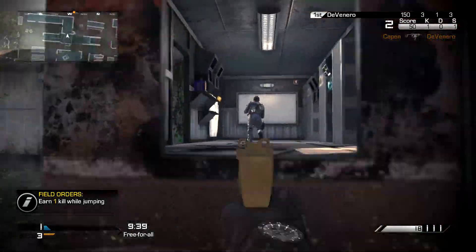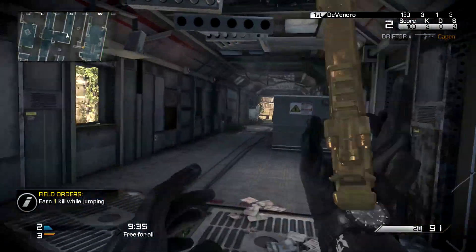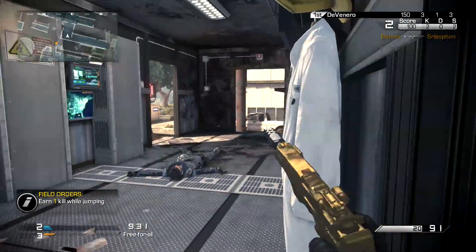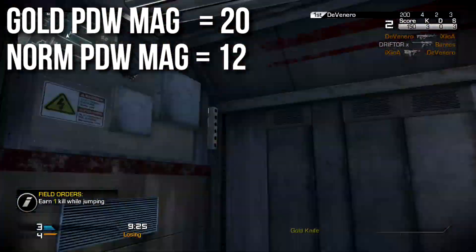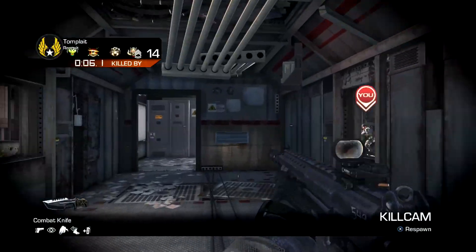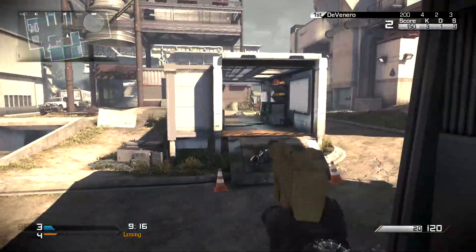We're going to talk about the PDW first and show off some key differences between the regular and the Gold PDW. The Gold PDW has eight extra rounds in the magazine. That is without extended mag, so just by default the Gold PDW has 20 rounds per mag, whereas the normal PDW has 12. That means the normal PDW can shoot the three-shot burst four times, whereas the Gold PDW can just hose for 20 bullets because it's fully automatic.